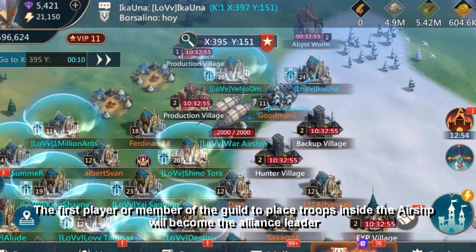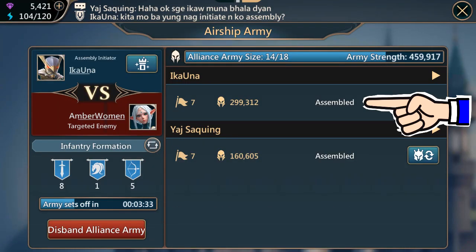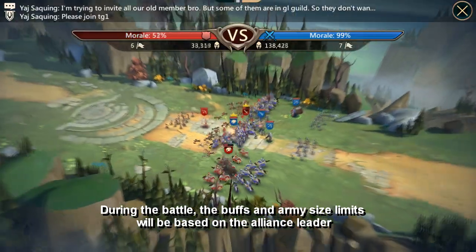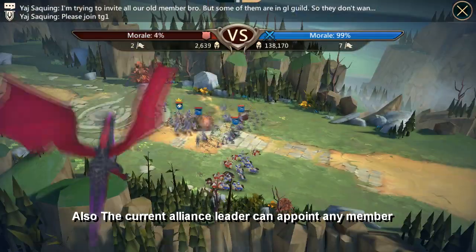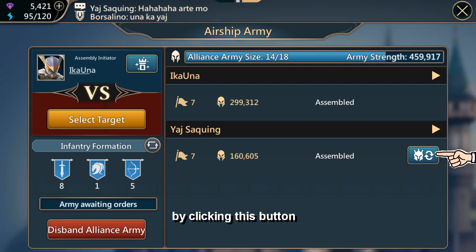The first player or member of the guild to place troops inside the airship will become the Alliance leader during the battle. The buffs and army limits will be based on the Alliance leader. The current Alliance leader can also appoint any member who has joined the Alliance and whose troops have arrived at the airship as the new Alliance leader by clicking this button.